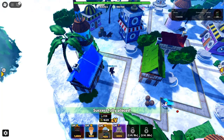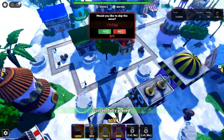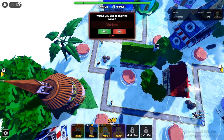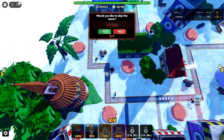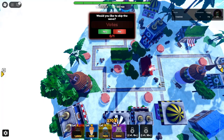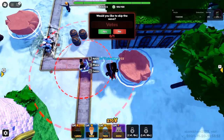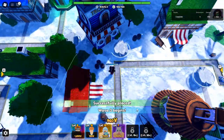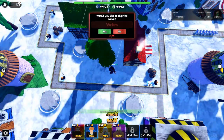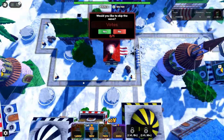D-Tier traits: reroll immediately. These traits are the weakest in the game and should be rerolled ASAP if you receive them. They offer minimal improvements to your units and are usually a waste of resources. Warrior Eye: Only a 5% damage boost, which is underwhelming. Agile Eye: While it does provide a small SBA reduction, it also comes with a minus 5% attack speed, making it a subpar choice. Sniper 1 and 2: Small increases in range don't make a significant impact on the game.